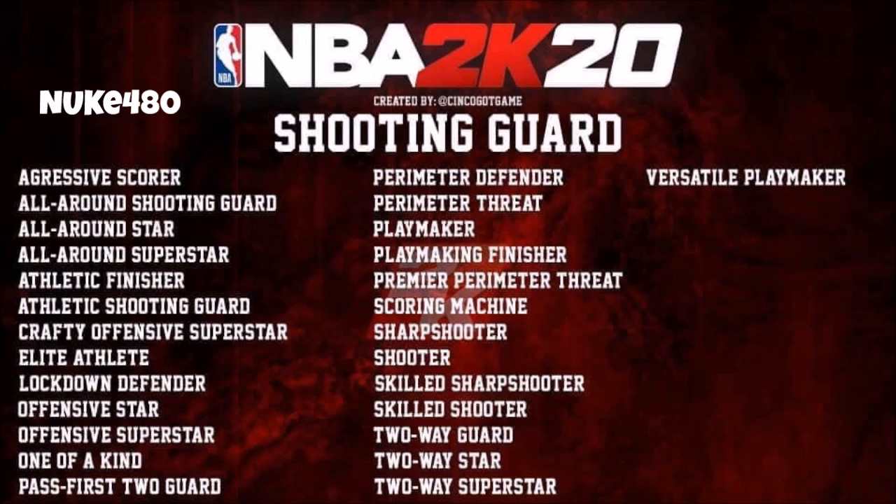You got your perp pass, first two-way, one of a kind, lockdown defender, elite athlete. I want to see what that's about — what's an elite athlete? When I'm thinking of elite athlete, I just think somebody who hustles for loose balls, very good dunking, fast, keeps the game fast paced on offense and defense, just on everything. So I would really like to see them make this the way they build — that's why this was such a good idea. Good idea, Senko, bro — great idea.